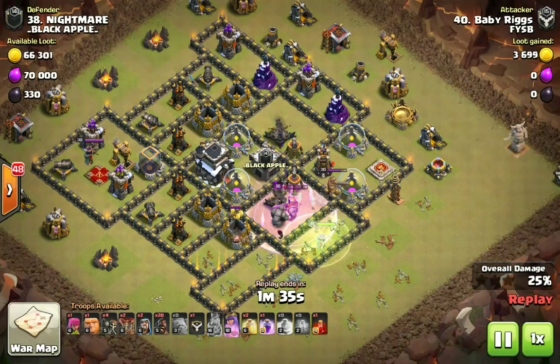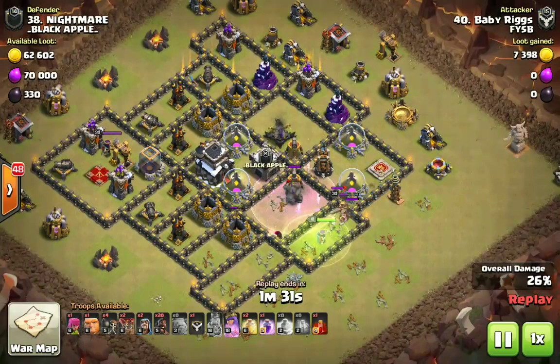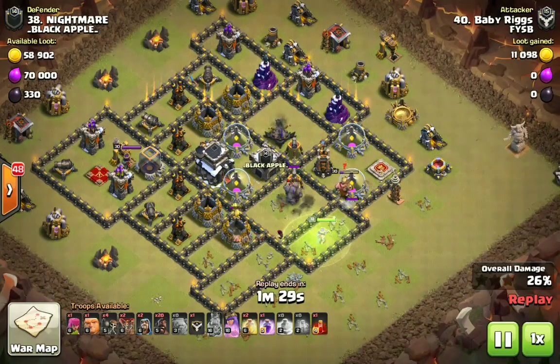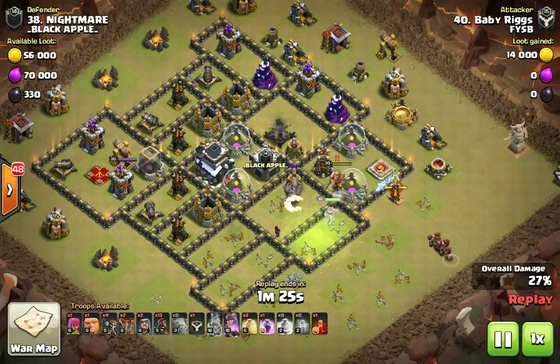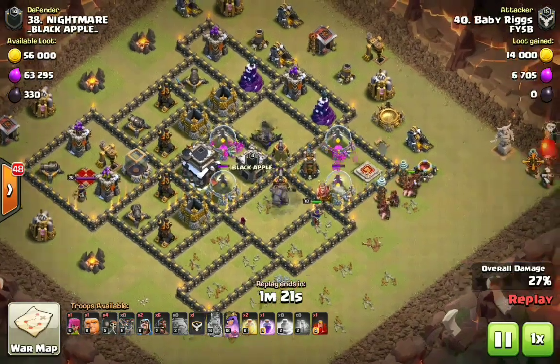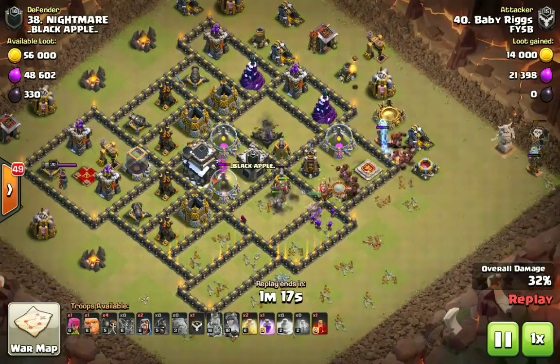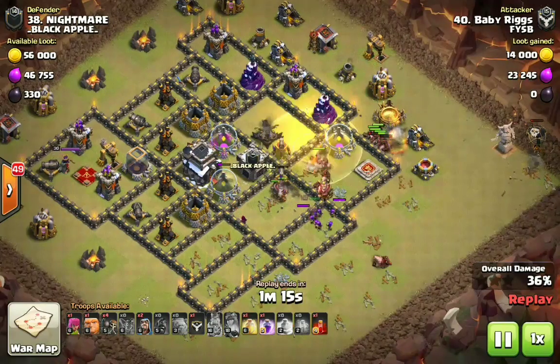Look at that tight funnel those three wizards set on the left-hand side and the work this kill squad is doing. We're starting our hogs off on the far right-hand side, with additional hogs coming out of the clan castle. No bowlers and no witches on either of these attacks. Starting the hogs on the tesla farm right here — we had one troll tesla, so I dropped two balloons: one took out the seeking air mine, the other took out the tesla.